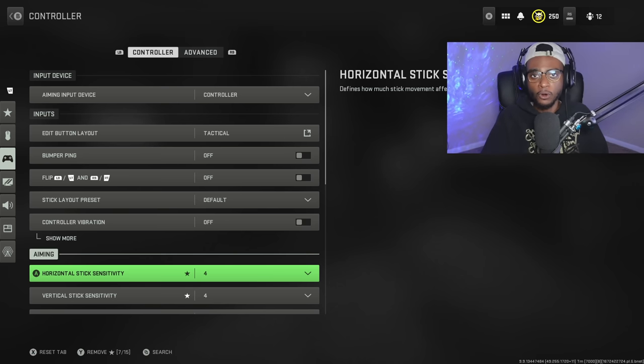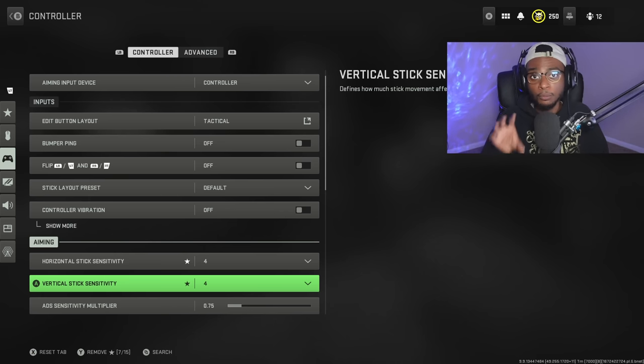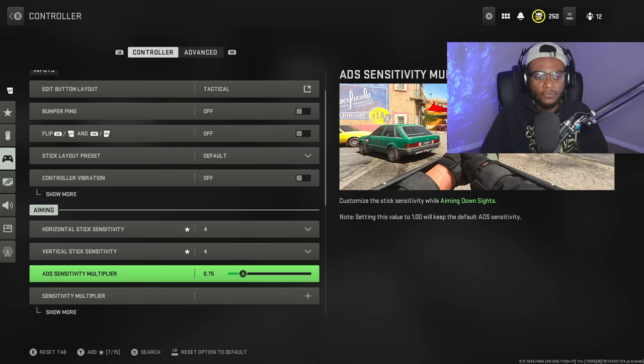Here's where things get really important. I want you guys to turn down your sensitivity to 4-4. Try it out when doing these drills — I can promise you'll see an immediate improvement in your aim and accuracy. 4-4 is gonna be the best when trying to abuse the aim assist and essentially have aimbot here in Modern Warfare 2 multiplayer. For the ADS sensitivity on multiplayer, I have mine set at 0.75 — this is how I stay accurate at longer ranges, which is where a lot of players fall short.